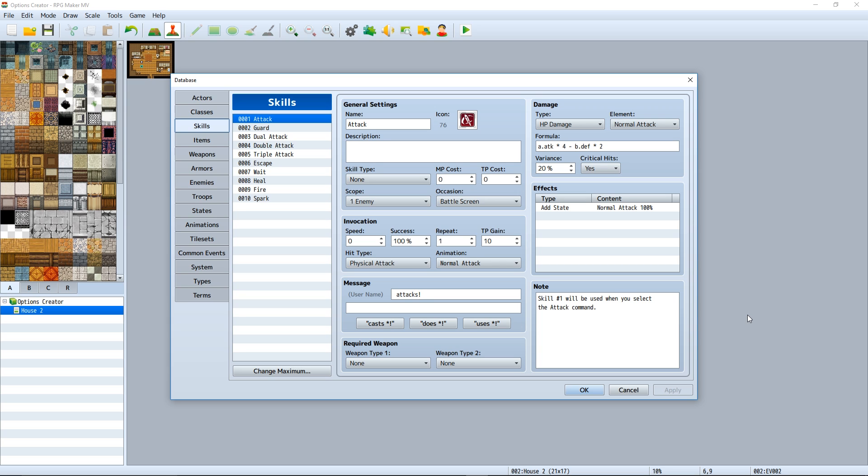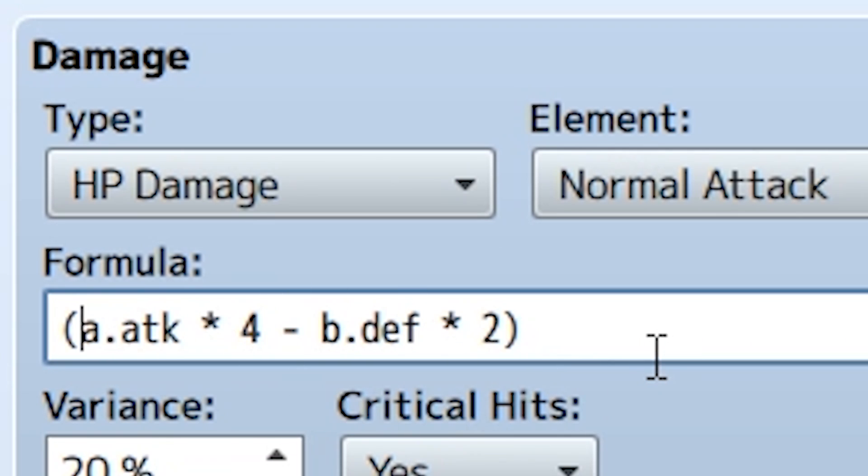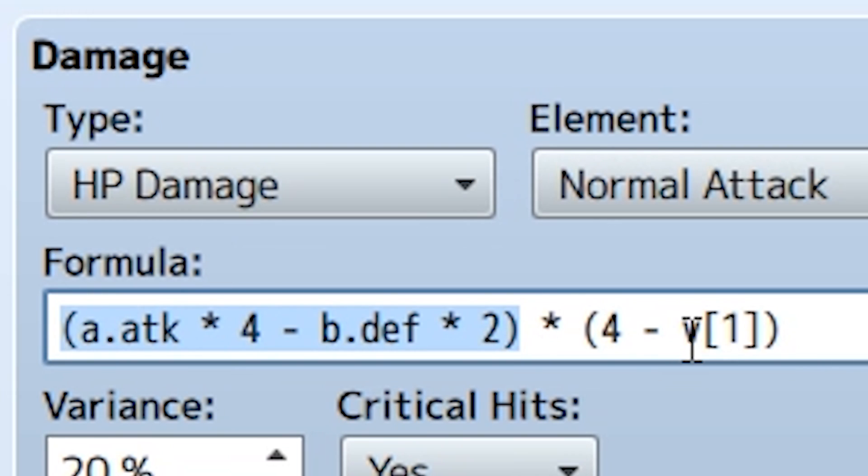So how could we incorporate this difficulty into the game? Let's make all skills do less damage at higher difficulty. We'll take the attack skill's damage value and multiply it by '4 minus variable 1'. At Hard (3): 4 minus 3 = 1, so damage is multiplied by 1. At Medium (2): 4 minus 2 = 2, damage is doubled. At Easy (1): 4 minus 1 = 3, damage is tripled.